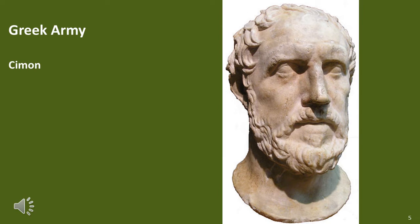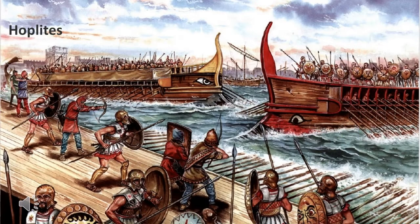Let's now drill down into the opposing forces, starting with the Greek army. The size of the army can be based on the size of the fleet, as that is the only historical reference we have. According to Plutarch, the League's fleet consisted of 200 triremes. The standard complement of a trireme was 200 men, including 14 marines.